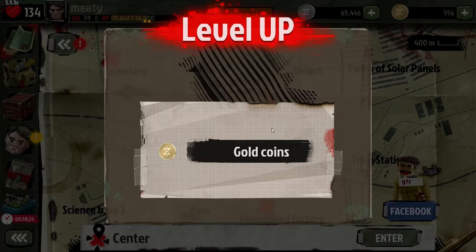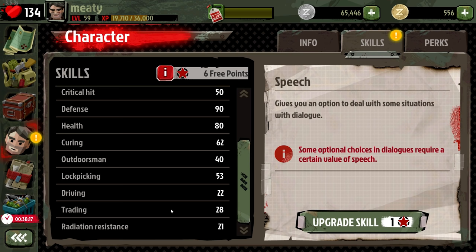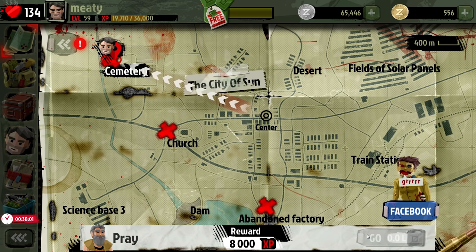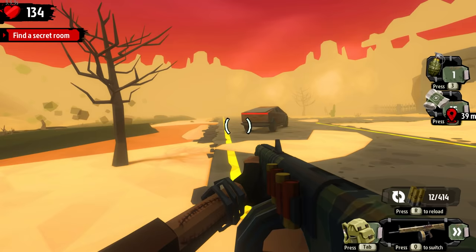Level up - level 59! I'm going to be upgrading trading and then backpack. Had a book to read - curing plus three. We ended up with three missions. Let's go back to the cemetery first. This is way better - grabbing a bunch of missions because you don't know what's important and what's a side mission.